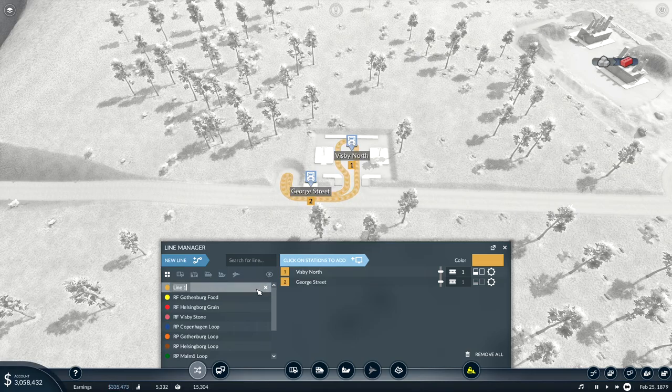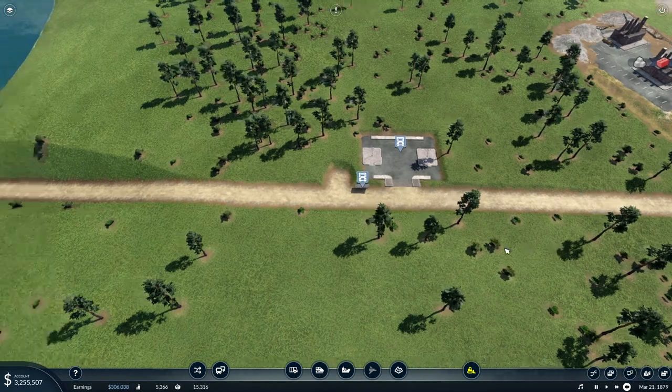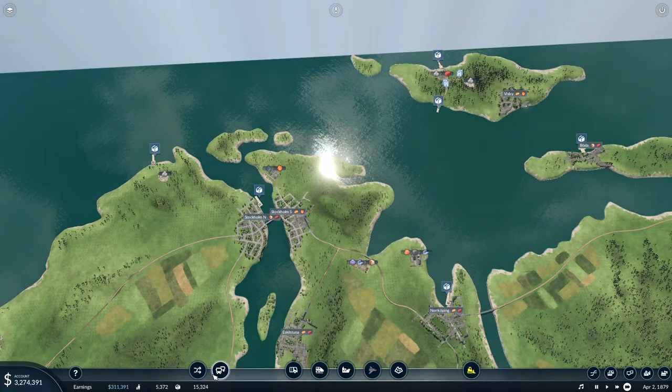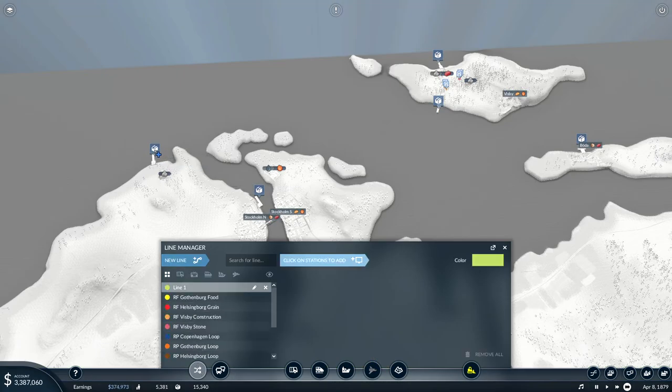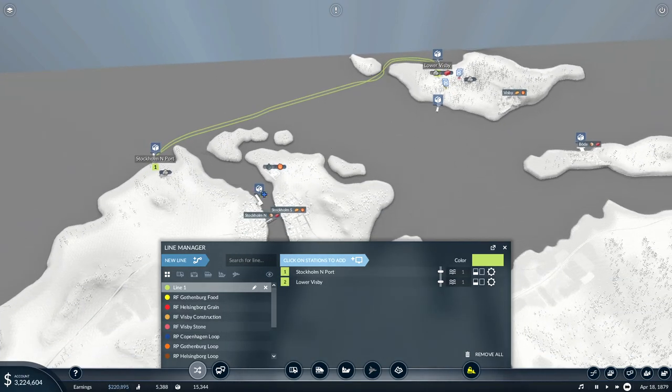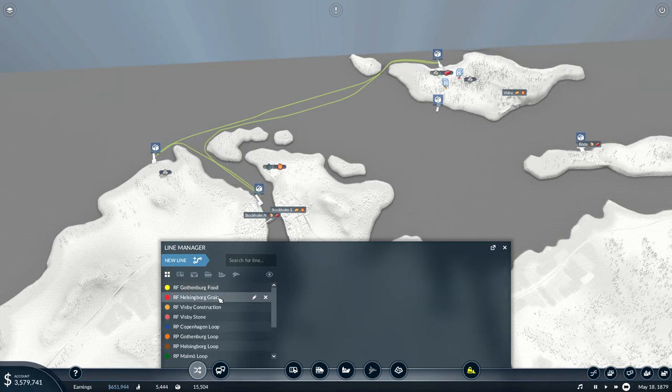This is Road Freight Visby - Construction. Yeah, you were hooked up there. We can start with these guys - stone to there, and then concrete to Stockholm. We call this Seafreight Stockholm - Stone, Concrete - just to make it shorter than construction.